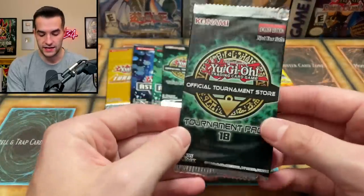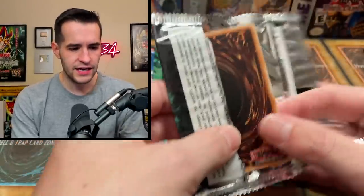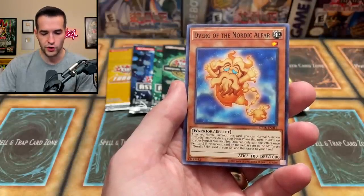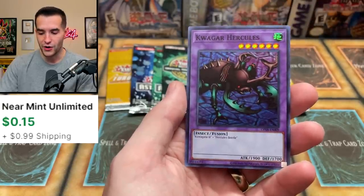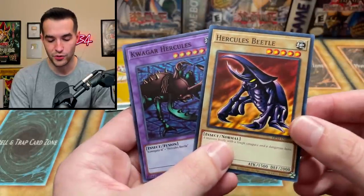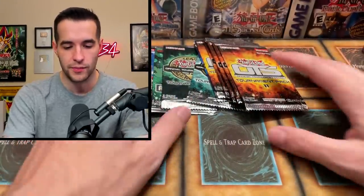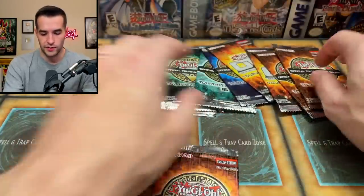One OTS 18 — this has a chance at Ecclesia and Fusion Destiny, right? We get Diviner of the Nordic Alfar and Kuagata... wait, didn't we just pull the Hercules Beetle? So we pulled Kuagata Hercules — we just need Gotta-Go to make that fusion. Cool Gotta-Go — who doesn't have that card? It's such a popular card. Let's go into another OTS 19.